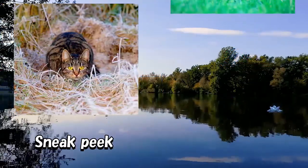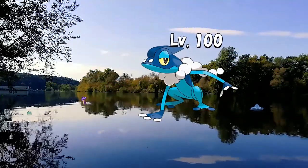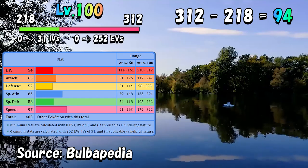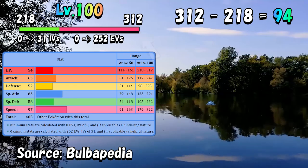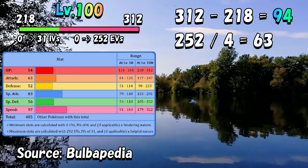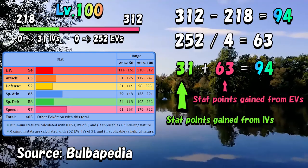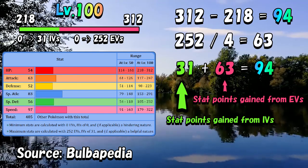To give a sneak peek of what EVs look like, let's illustrate the entire range of Frogadier's HP stat at level 100. The entire range has a difference of 94. This number is put together by the minimum IVs and EVs on one end and the maximum IVs and EVs on the other. EVs have a different counting system, but if you divide 252 by 4 you get 63, which perfectly adds up with 31 to become 94. A Frogadier at level 100 with 31 IVs and 252 EVs will have 312 HP.